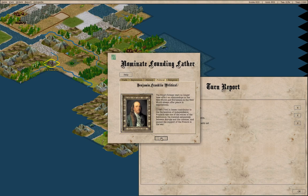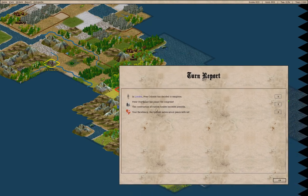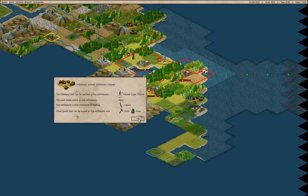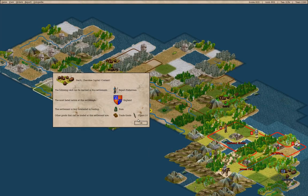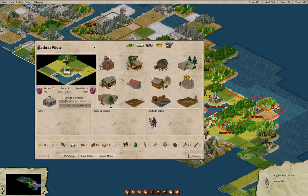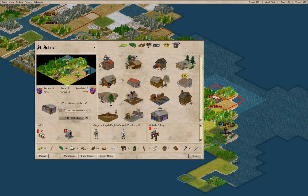We'll go for Benjamin Franklin — we'll have fewer wars, which seems useful. Now we can actually make custom houses too, which is not a terrible thing. The native demand is cigars and rum. We can drop the colonist on the fish so we're not losing food, and then these guys can come out here — we have some cigars, we'll take those.